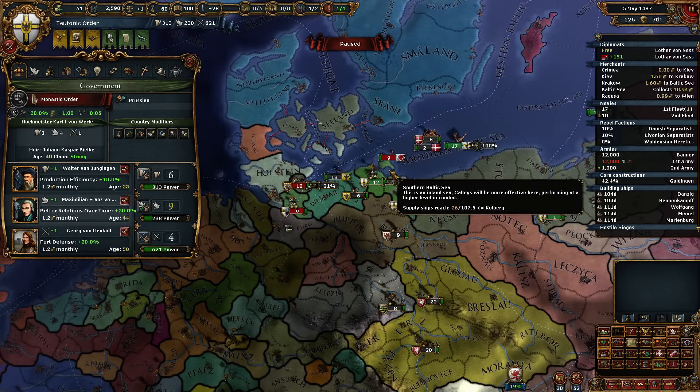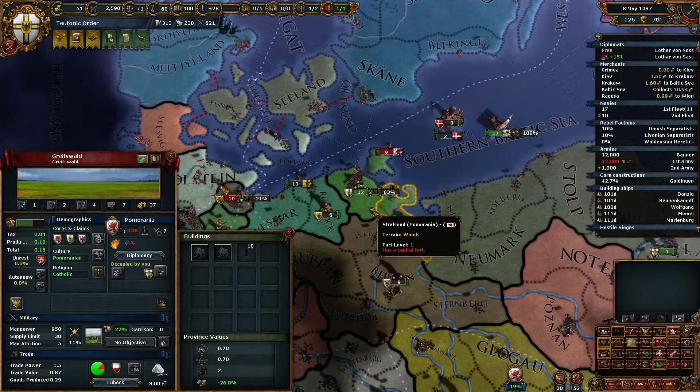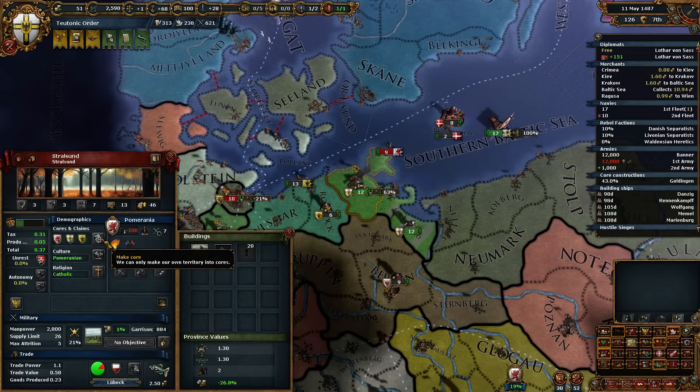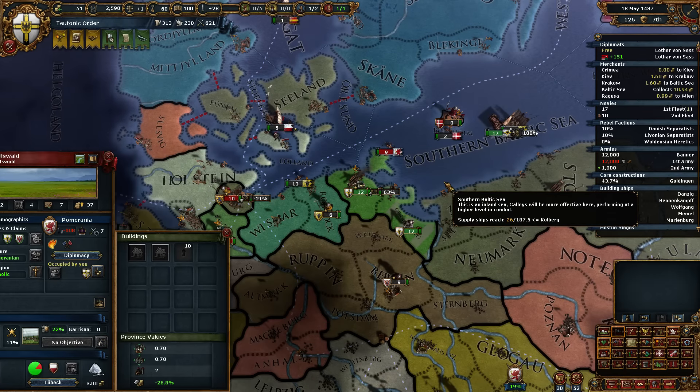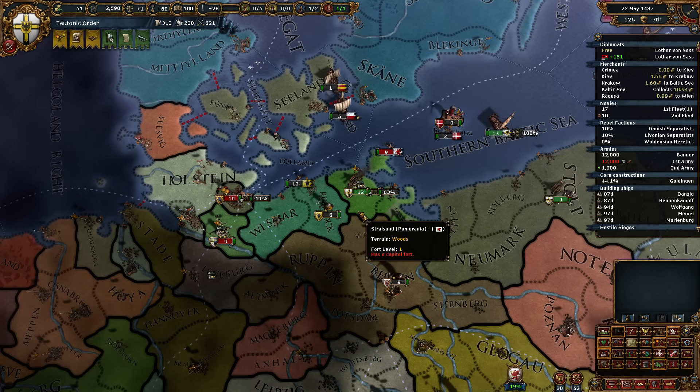It expires in 95, so I'm thinking maybe I don't want to take this land, but then again I want this land. It's only 200 points, so yeah, we're going to take this land.